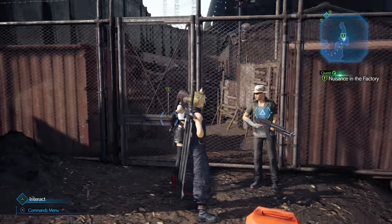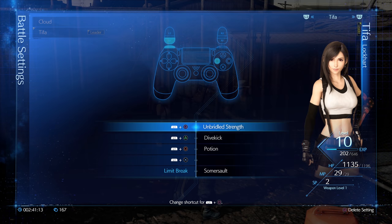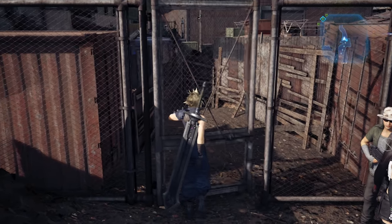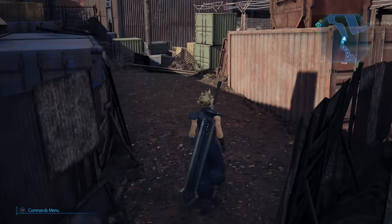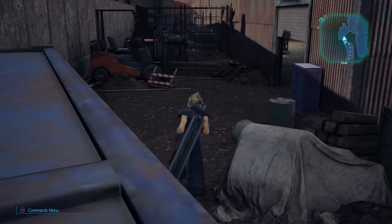I'm going to switch our battle leader back to Cloud because I want to make sure we use the Assess materia. Our materia can be swapped around later but we'll definitely take some time to optimize at some point. Right now most of the enemies we're facing just die so quickly anyway.